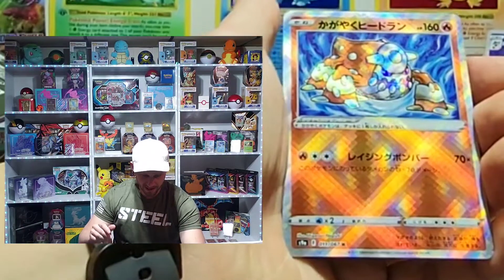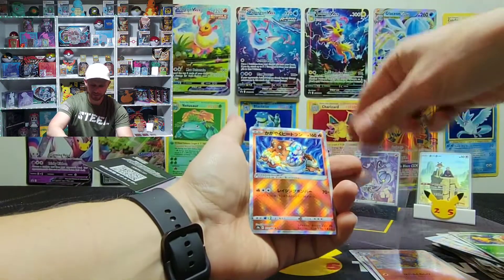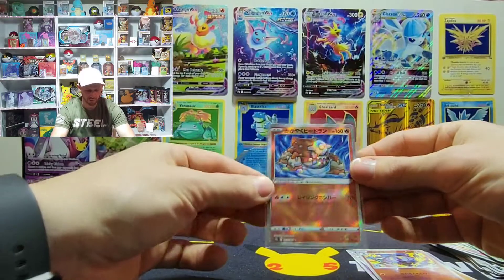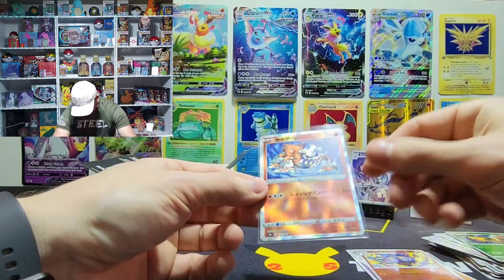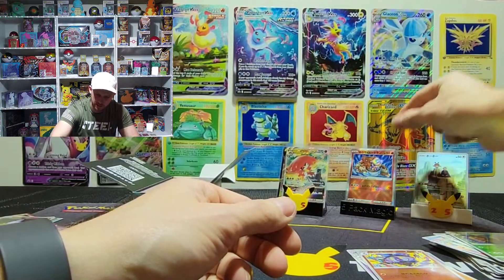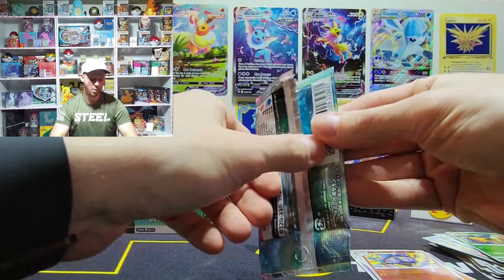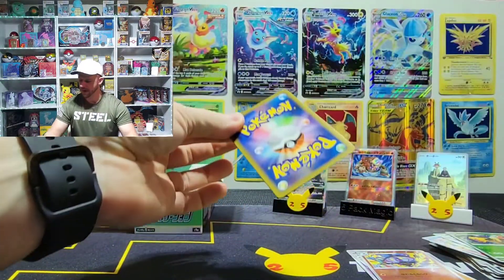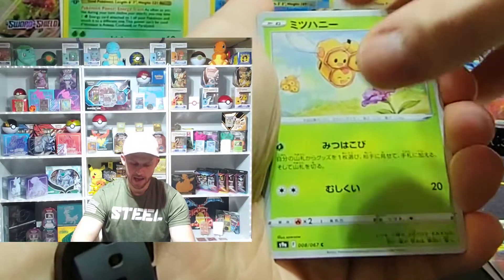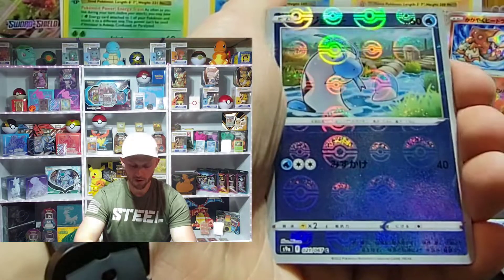Oh, that is a shiny! So we got our first shiny — that's what a shiny looks like. I'm going to go a little bit faster because I don't want this to drag out too long. You can see this grid square pattern all over the place. I really like the Hoot-Hoot. So our first shiny — statistically I think you get one shiny per box, I don't know if that's a rule or just statistically, so that might be the only shiny we see today.